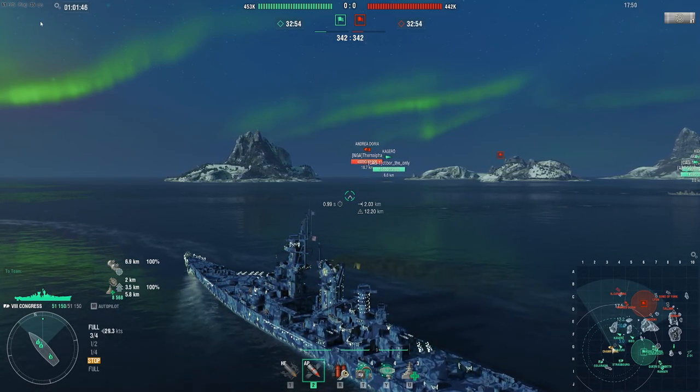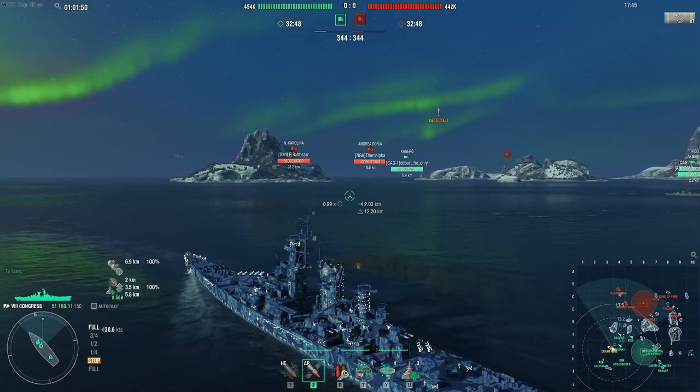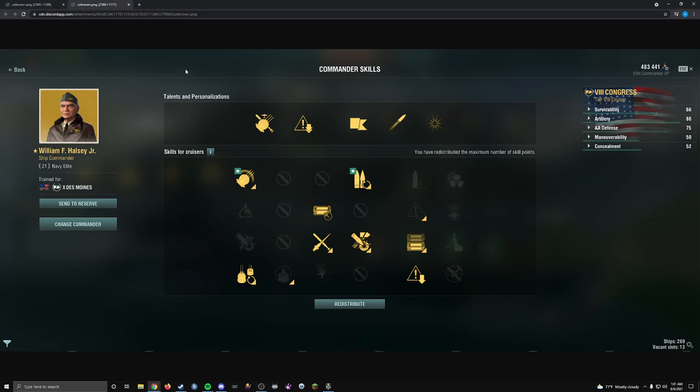While we're getting into position, let me go over the build I have for this ship. The build I have is with Halsey: Grease the Gears, the Reloader, and the Gun Feeder. I do run the Radar Enhancement for extra radar time. And then there is Adrenaline Rush with Heavy 8P, Super Attendant Concealment, and Close Quarter Gunner. You could also do Priority Target instead, or build into AA if you want.